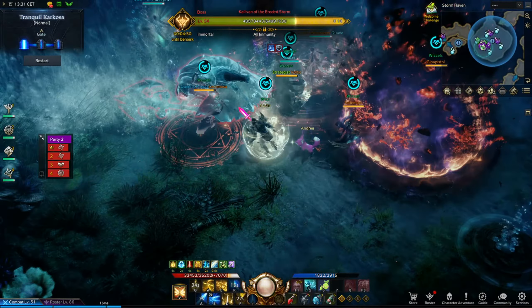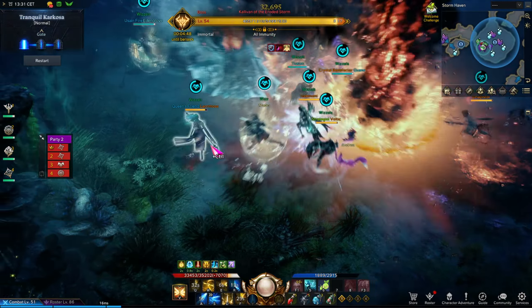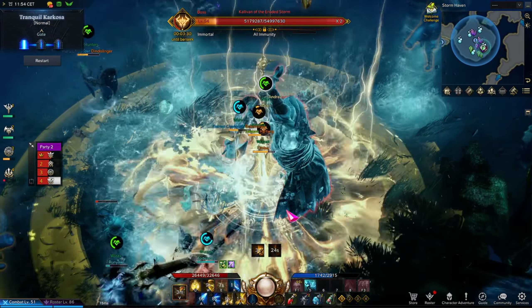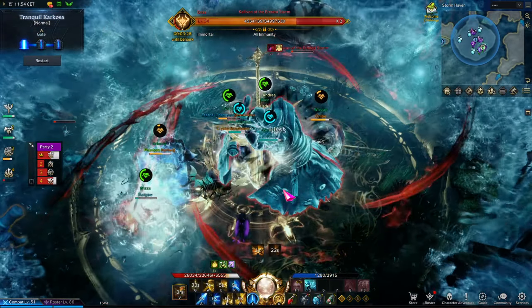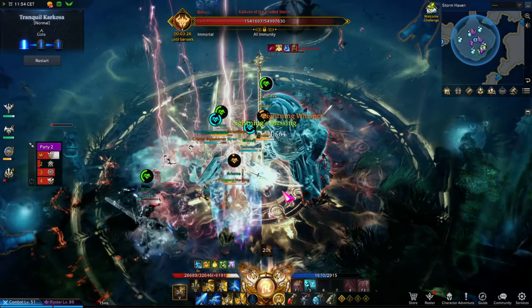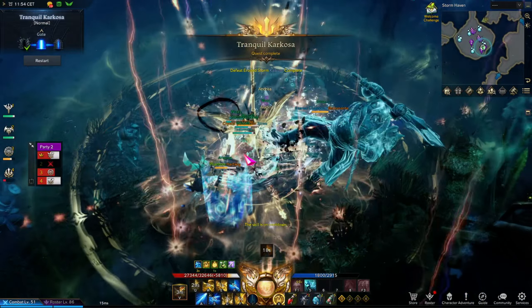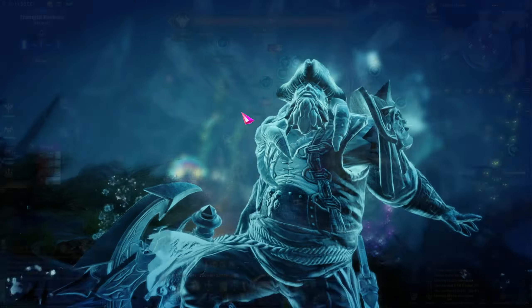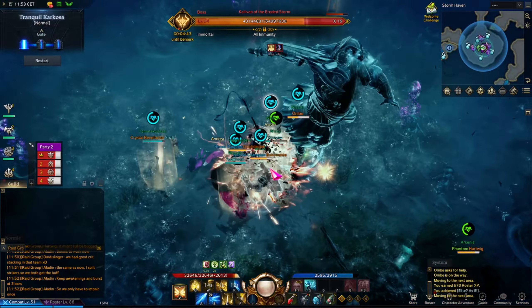There are two important things about this boss. First, the yellow AoEs that he sometimes does — if you get hit by those, it also depletes your oxygen. Not completely in one go, but around one third of your bar will be depleted. Keep that in mind when you get hit too often or when you're close to low oxygen, as it may instantly bring you to zero oxygen and start ticking away at your health.